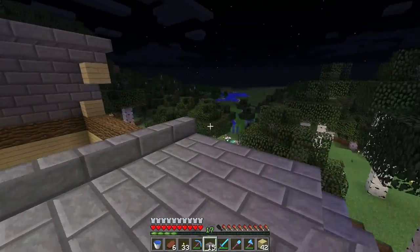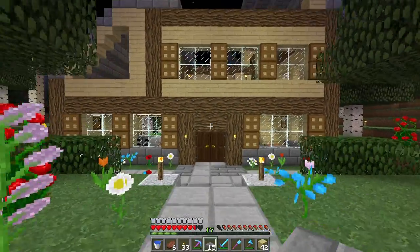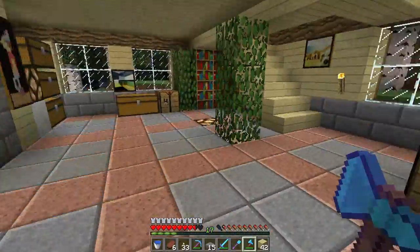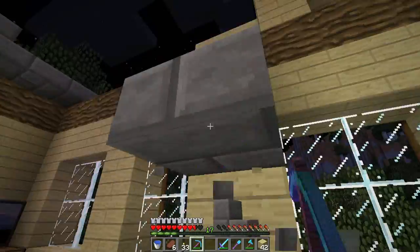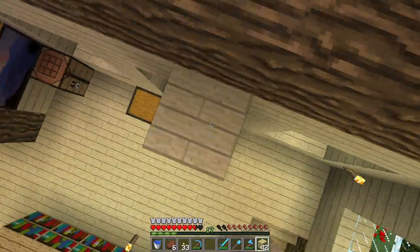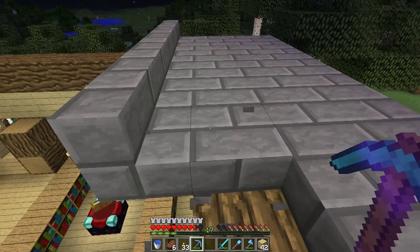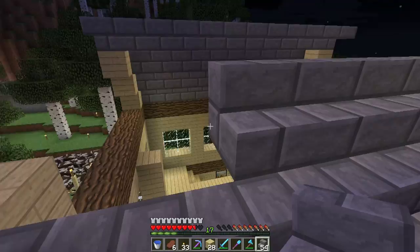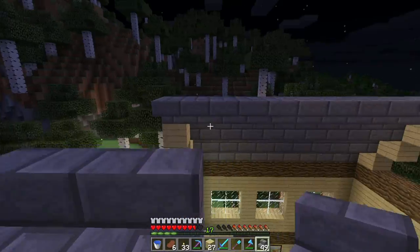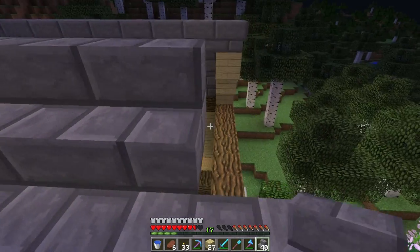Sometimes things don't end up centered the way you'd want. Centered would be right here and the slope should start there — so I need to move back about three more blocks. I've got to move these things — just pick them back up and place them back down. My cows are so noisy. I'll be back once I get this all straightened out. We are almost done with this roof — I've straightened it out and made sure it's centered with the outside.